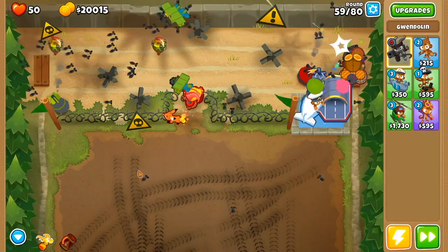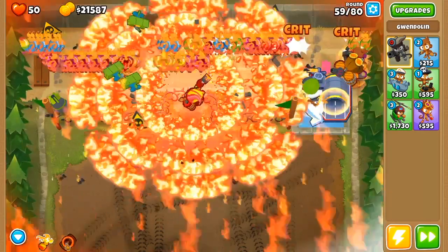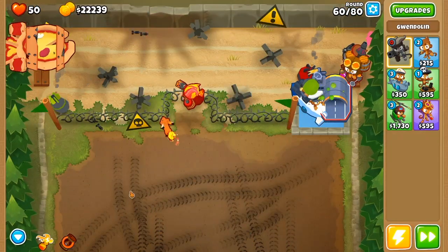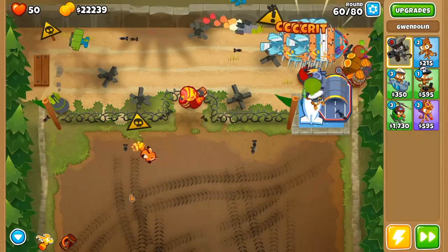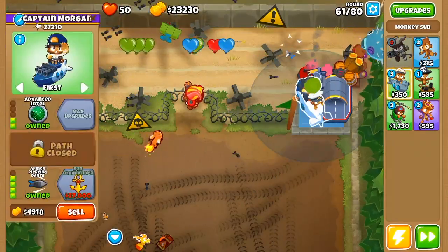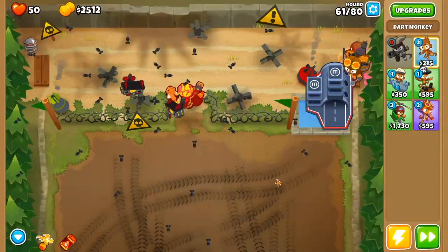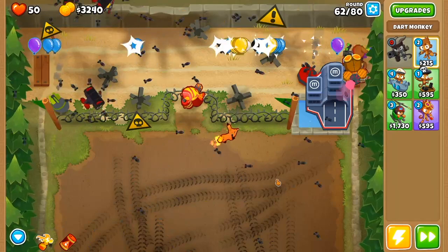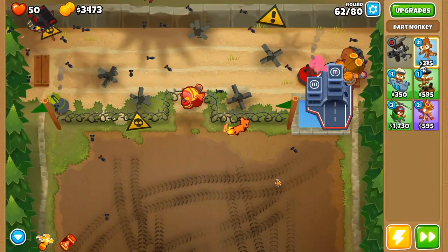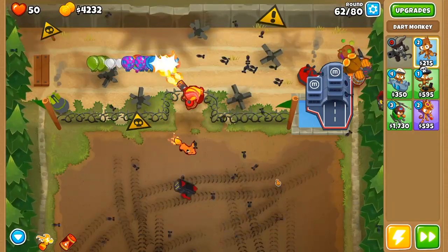There are two big things to note coming up here. The first is on round 59, when all of the camo leads are on the field, we are going to use Gwendolyn's Firestorm ability to make sure that we pop all of them. The second thing is, we are going to sell our submarine in order to purchase the 5th tier upgrade of the buccaneer. You are going to want to do it as quickly as you can, so you can easily handle the rounds coming up. After this, the last thing we are going to do is upgrade our dart monkey into a 0-2-5 crossbow master.